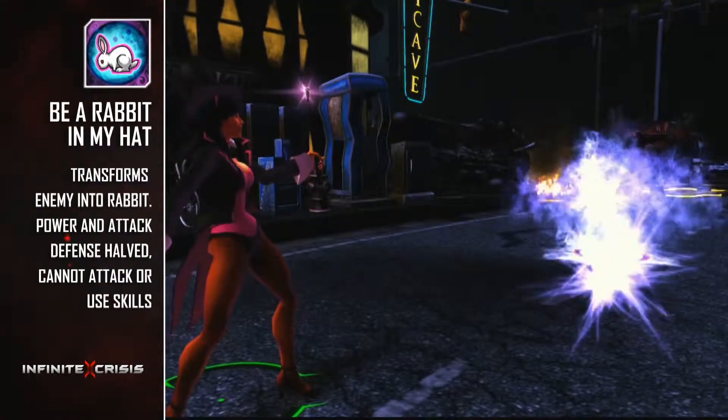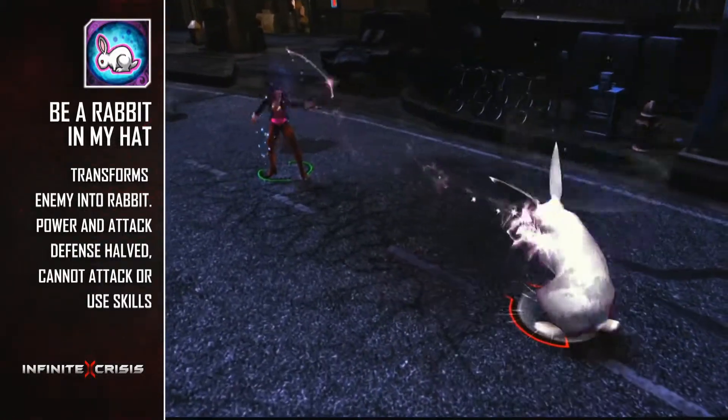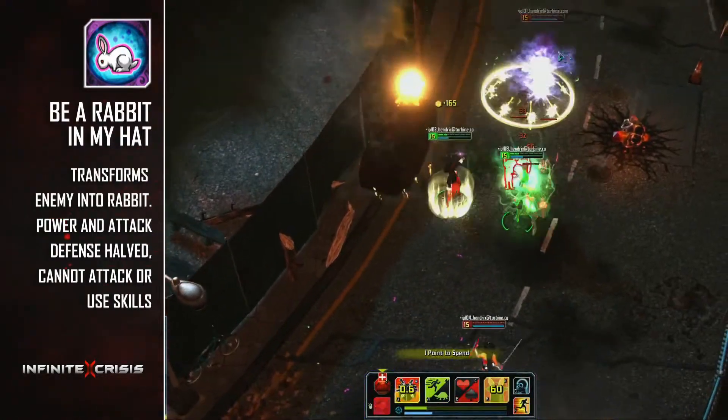For the grand finale, Zatanna's most powerful trick is Be a Rabbit in My Hat, transforming an opponent into a rabbit. The target will be unable to attack or use any abilities, and will have their attack and power defenses greatly reduced, leaving them extremely vulnerable in fights.